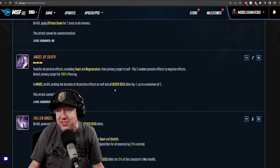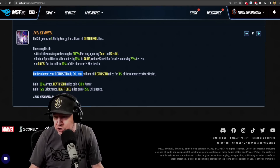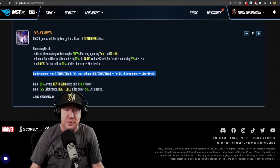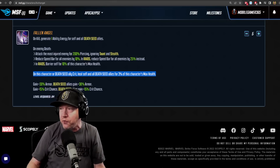So I'm only recommending going to blue ISO 3 Striker. If you want to do Raider, that's fine. There's also some minor advantage to doing Raider on this character: death seed ally crit, heal self, and all death seed allies for 3% of that character's max health. Do what you want to do — I'm going to start with Striker, but not go to blue ISO 4.